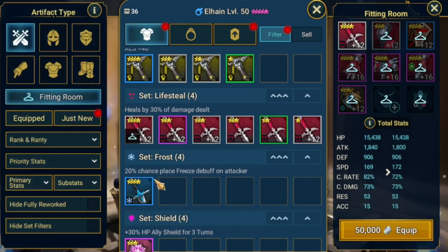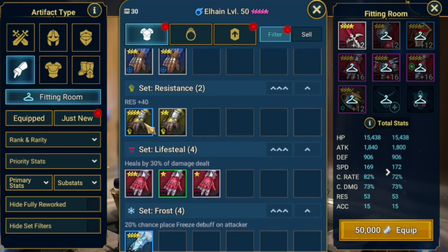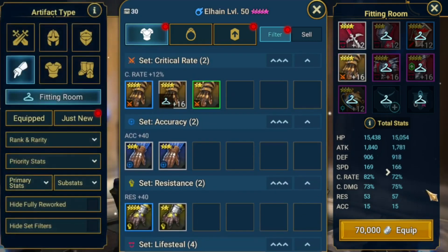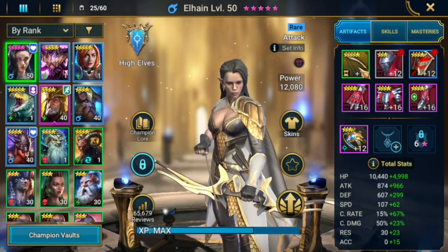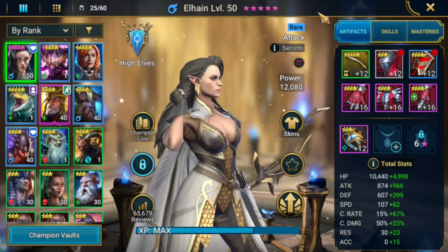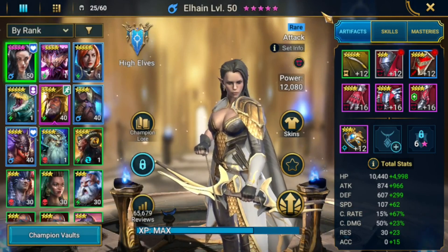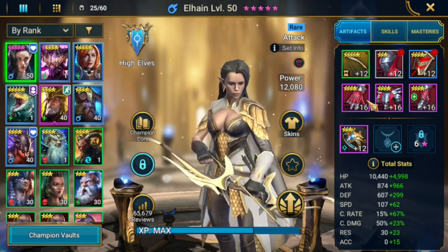This was the glove I'd been using — 161 speed, 72 crit rate, 1.7k attack, and I wasn't even having a ring. That was the build and it was able to push Brutal with Deacon's lead. The current one is even much more improved with more attack and more speed, and that double speed roll was amazing.